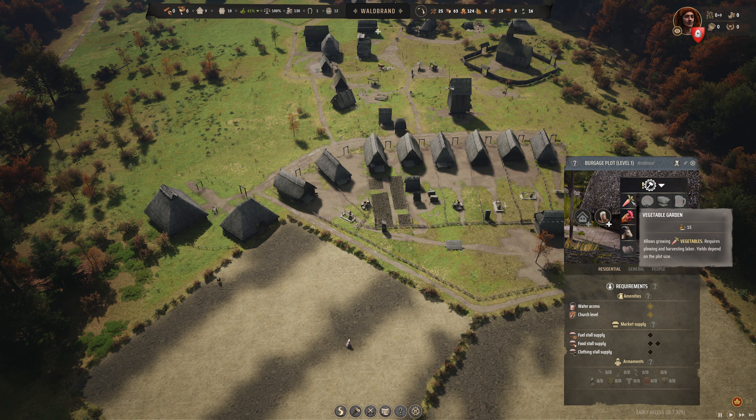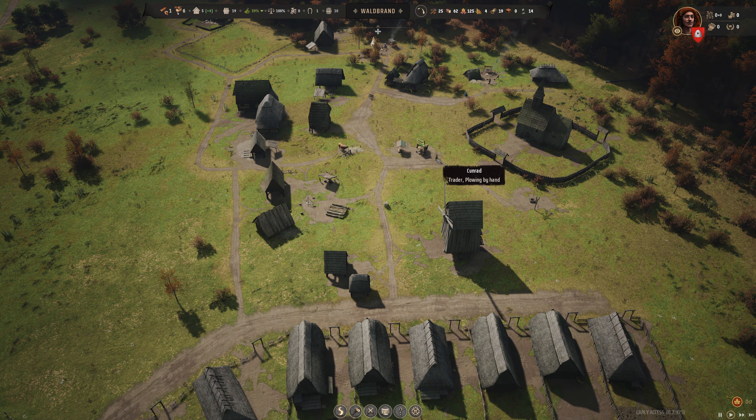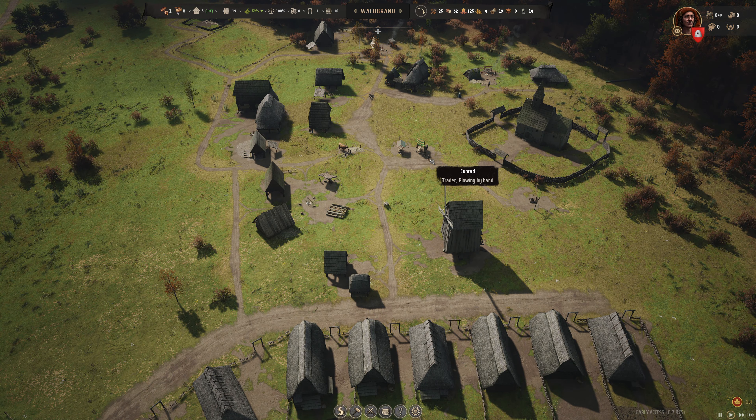We don't have any unassigned — well, we do have an unassigned family right now. We got a seventh family. Five plus four — because we're going to be working on these. So we have an unassigned family; we'll just leave them for now.